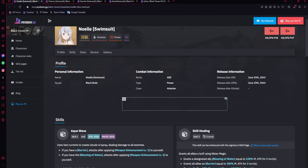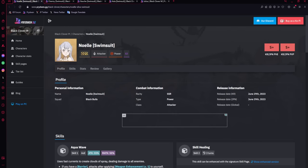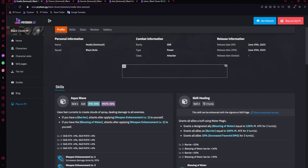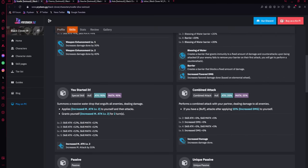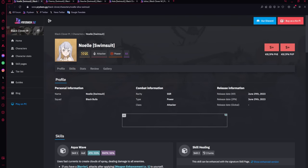Noelle is an AoE unit who has a barrier. She is the most annoying and long-lasting unit in the game, probably not fading out until they destroy the barrier meta. She has a counter on her barrier and it is a very strong barrier, easily going over 100k shield. Her ult is also very strong and she is the quickest DPS — she is a very good unit and probably the one everyone is going to go for between the three. If you are choosing one, you are choosing Noelle.